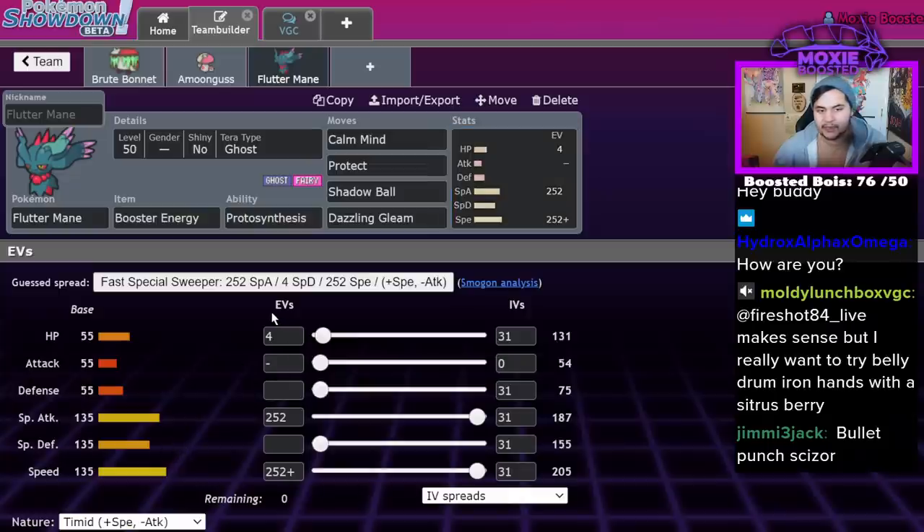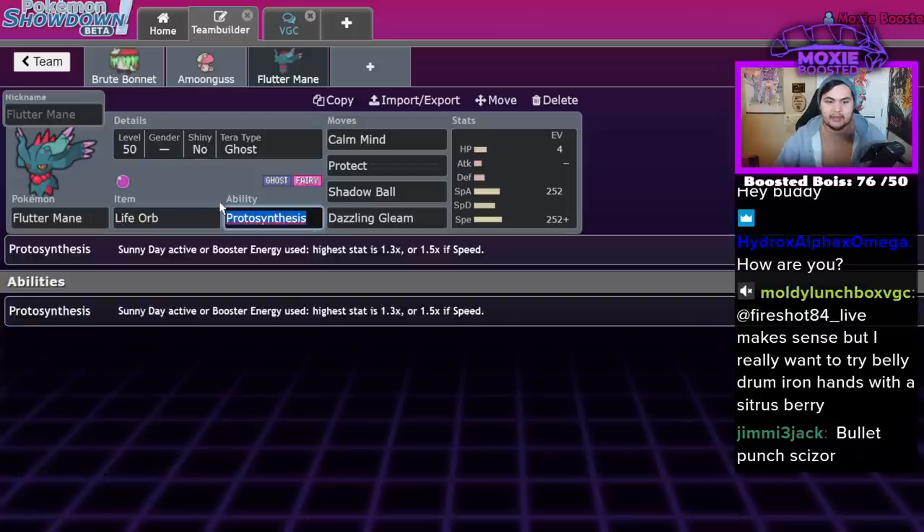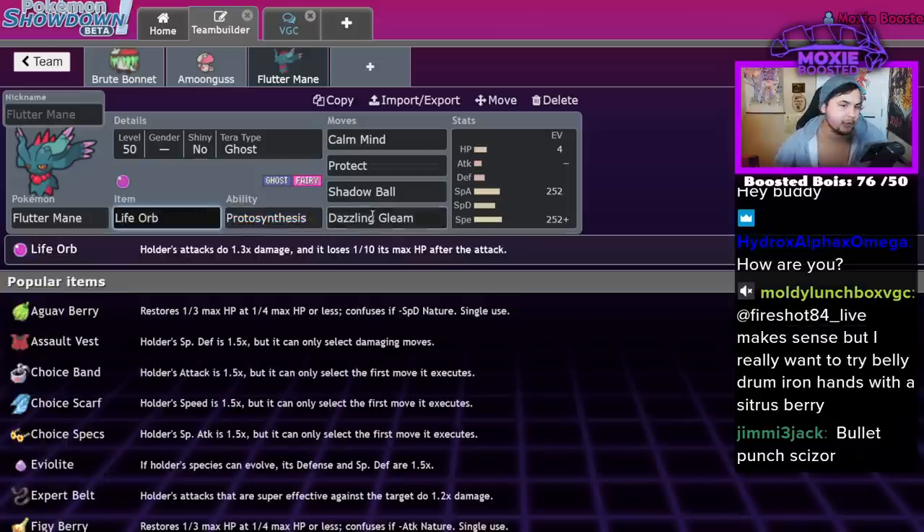This is a really crazy Pokémon. And I didn't even mention that you can run the Booster Energy Modest set and just pick up KOs immediately. But honestly, if you're going to run Booster Energy Modest, just go ahead and run Life Orb instead — it doesn't go away when you switch, and this thing's frail enough that it doesn't really make a difference. You're already a Glass Cannon.